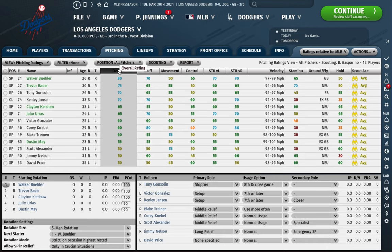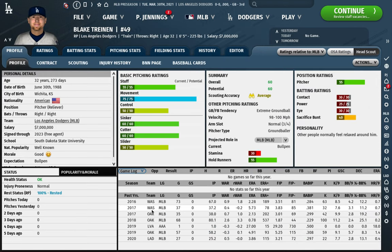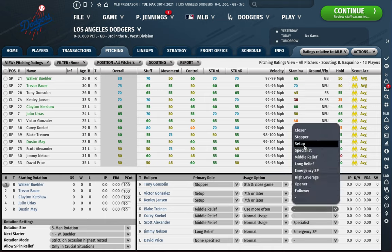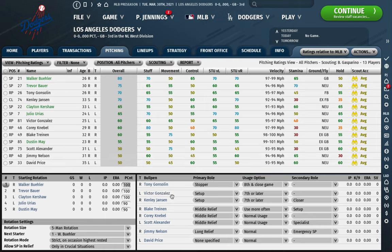Blake Trinan has a 60 overall but a 75 movement rating, which is awesome — he should be really good in this game and is honestly good enough to be a setup guy. But I like the lefty-righty balance, so I'm putting Trinan in middle relief with 'use more often,' and giving him a secondary setup role so he gets time there when Gonzalez or Jansen is tired. After these four guys, there's a bit of a drop-off in the bullpen. Next in the pecking order I'd have Knable on normal usage.